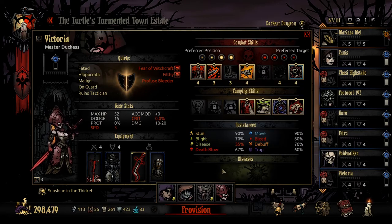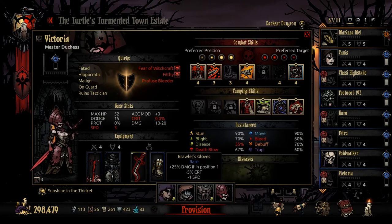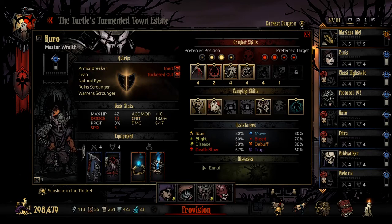We're going to head out with these guys and see what we can get done. I've trinketed everyone up, I've got everyone ready, and I think I've got a build that should be pretty good. Victoria heading up the lead with the extra riposte and extra damage if you're in position one. Kuro here is going with the accuracy and crit, along with a bit of extra damage too.